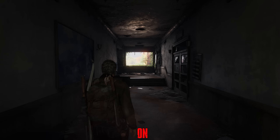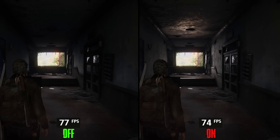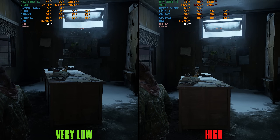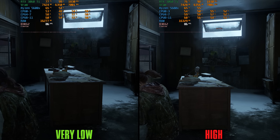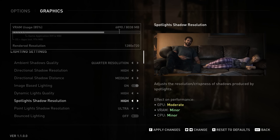Image Based Lighting no longer affects the appearance of bodies of water compared to the launch version, but it still adds a lot to the game's visual presentation, costing around 3%, so I recommend keeping it on. Dynamic Lights Quality is a new setting added with patch 1.1.0 that only affects the quality and density of dynamic lights in specific areas with negligible performance impact, so keep it at high.